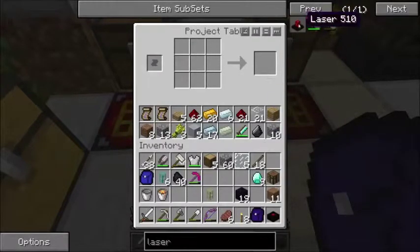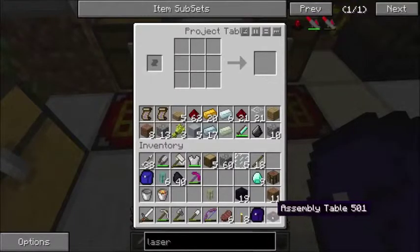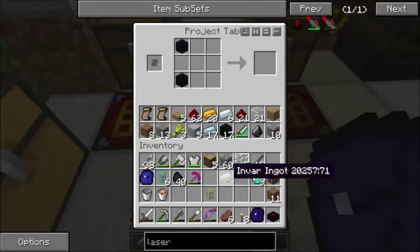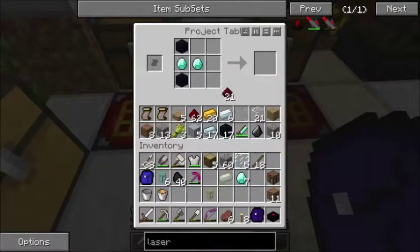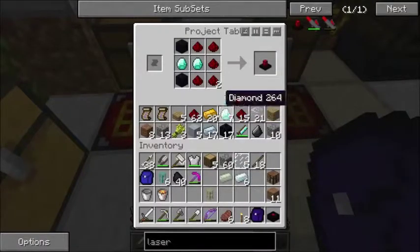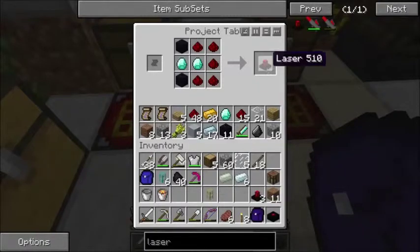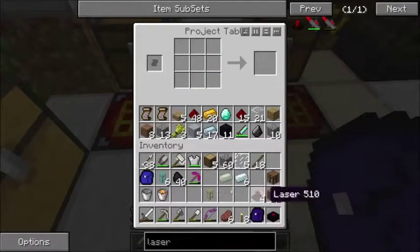Now the assembly table gets powered slightly differently — it needs to be powered by these lasers. The lasers are powered by the regular BuildCraft energy, and they in turn power anything you want to make in the assembly table. The way you make the lasers is to place two obsidian, two diamonds, and then redstone around that. We have enough for about three or four of these. The more lasers you attach, the more efficient and faster your assembly table will work.